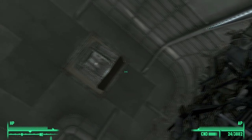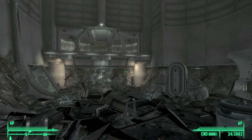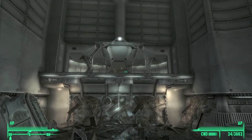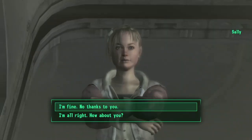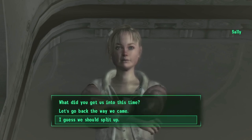Eventually, you will find yourself being thrown out of the lift. Once this has happened, Sally will approach you, at which point simply select 'I'm all right' and then say that we should split up.